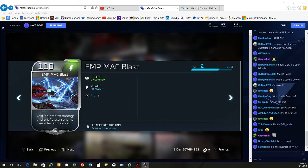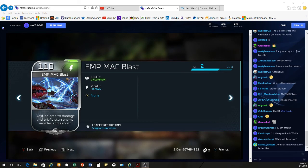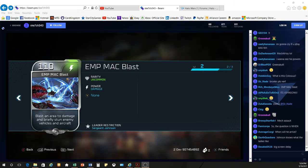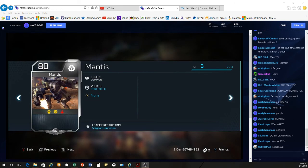And then finally for leader powers, we have the EMP Mach Blast. This blasts an area, doing damage and briefly stunning both enemy vehicles and aircraft, coming in at 110 energy. Pretty good overall — I do think the damage is going to be scaled down a little bit, but only time will tell.